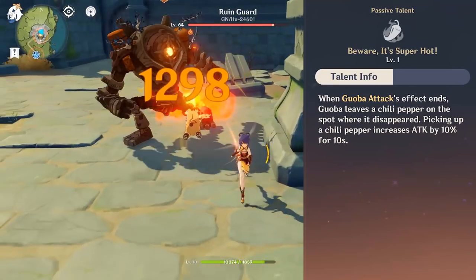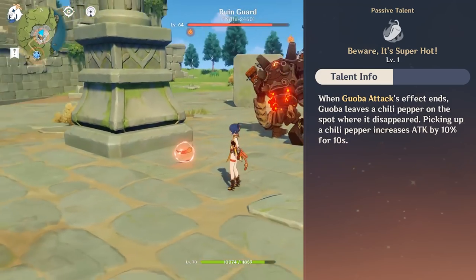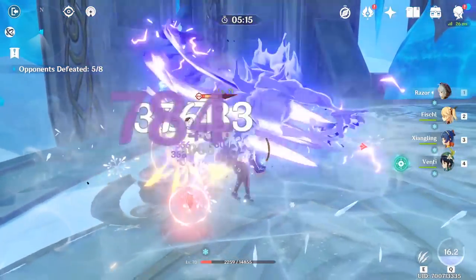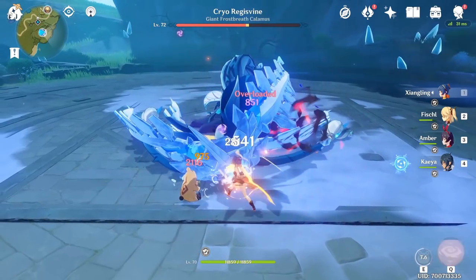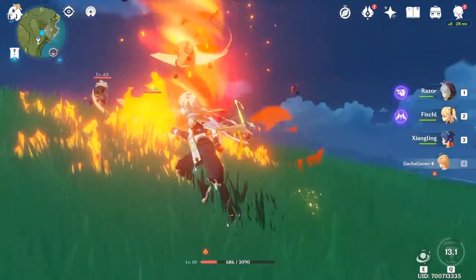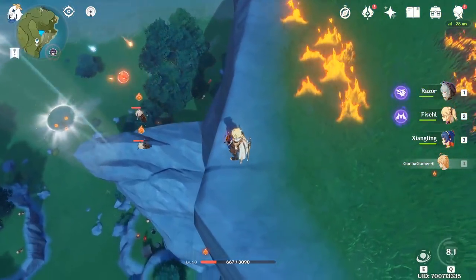What's also interesting is that her passive talents are focused around her companion Gooba, with the final one unlocking the Hot Chili Pepper which gets left behind after Gooba is done setting everyone on fire. This Chili Pepper can be picked up by anyone, which is why she is amazing at support — you can provide your main damage dealer with an extra 10% increased attack. Another cool thing about her skill is that Gooba can be picked up by the Traveler's Vortex, essentially trapping everyone in a strong Pyro and Swirl elemental reaction.